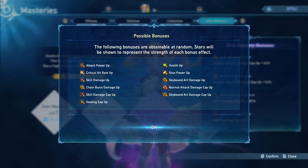For your Over Masteries, make sure that you go for the Normal Attack Damage Cap Up first, followed by your Skill Damage Cap Up, and then the rest are lower priority, but good ones are Skybound Art Damage Up, the Skybound Art Damage Cap Up, and the Chain Burst Damage Up.